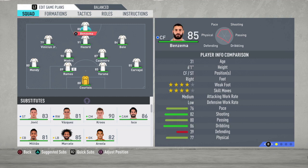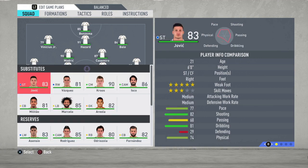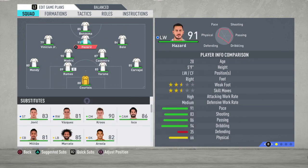Benzema is the striker — he's so good this year, his finishing is big, but mostly you're going to use him to play with his back to goal so that the three amazing players around him can make their runs and score all the goals you need. This is the starting 11. At the bench you can use whichever player you want, but for a full 90 minutes these guys will play with no problem.